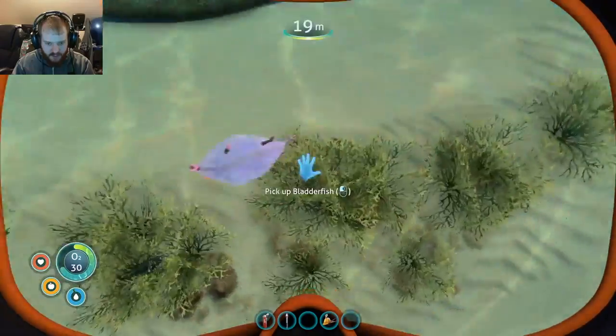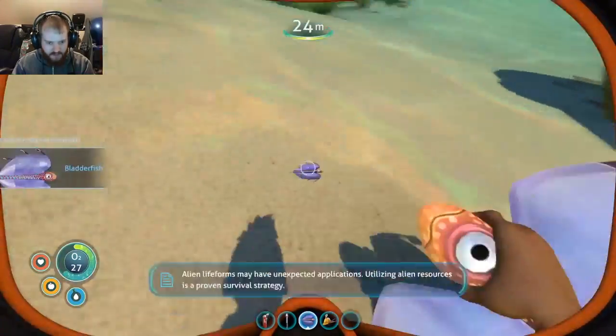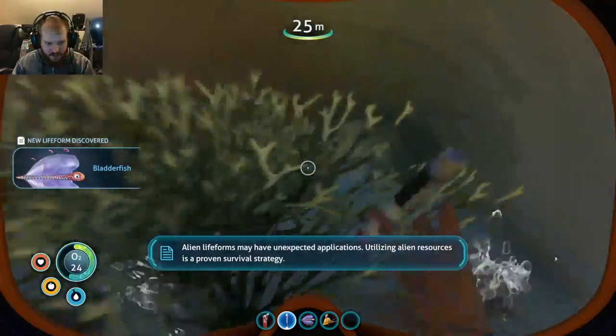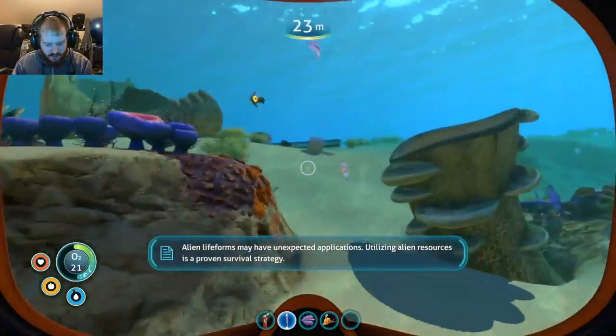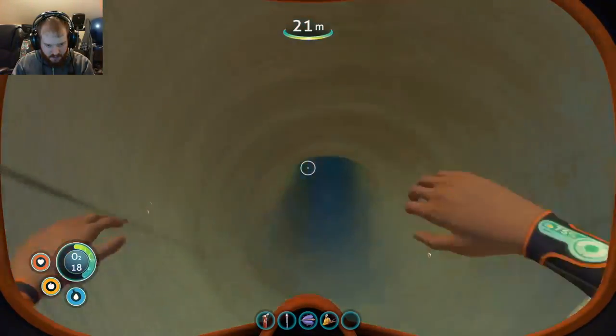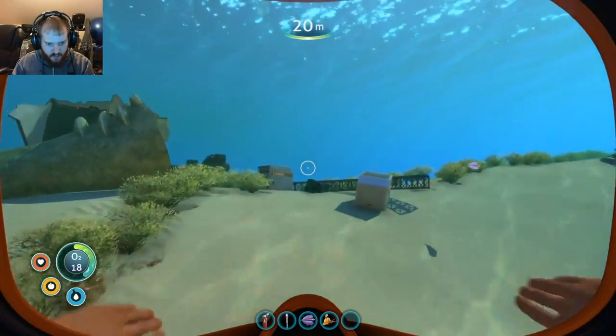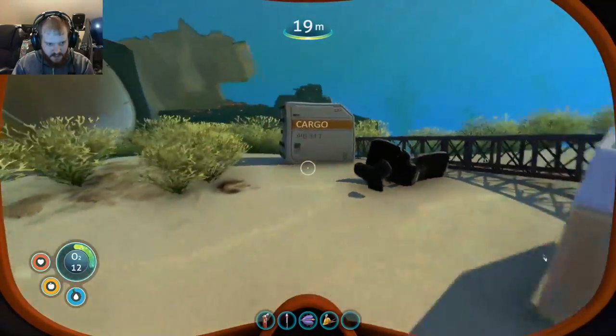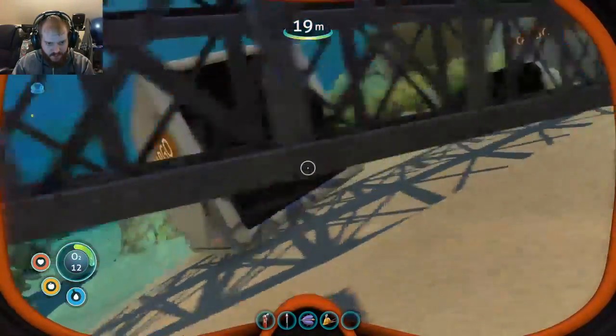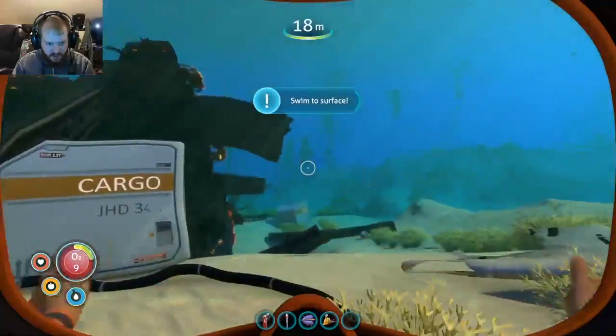It's over here - get over here! There we go. Check - coral tubes. This looks super... can I use anything here? It's like a ship of some sort. Oh man, I need to get some more oxygen tubes here.